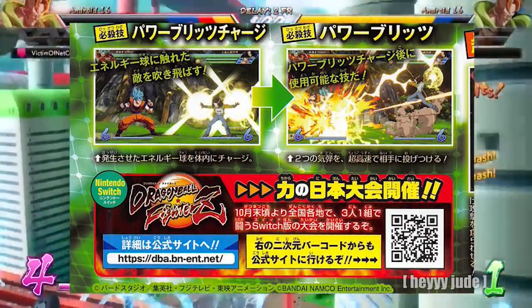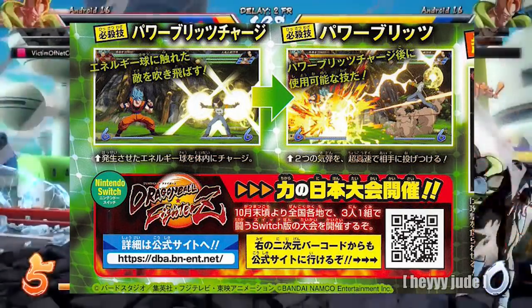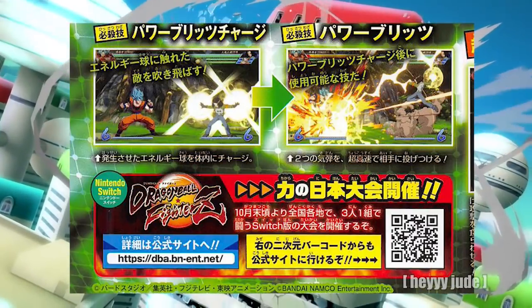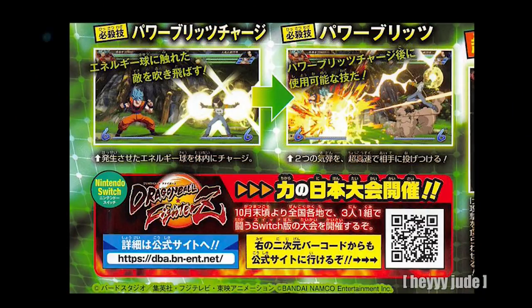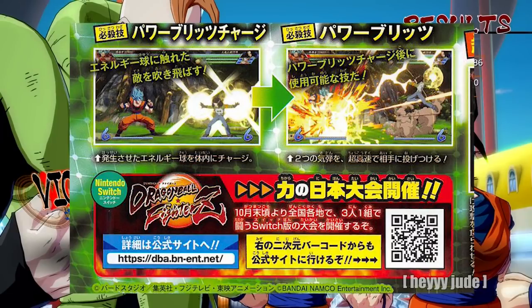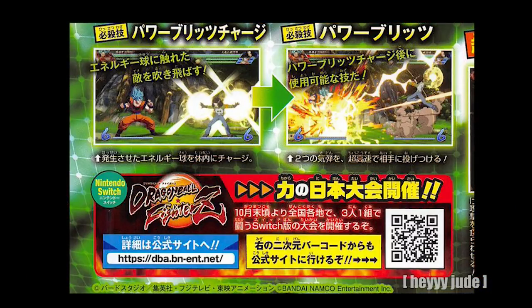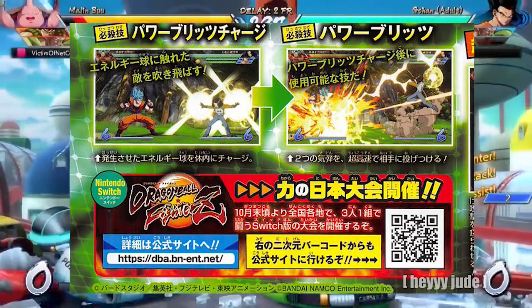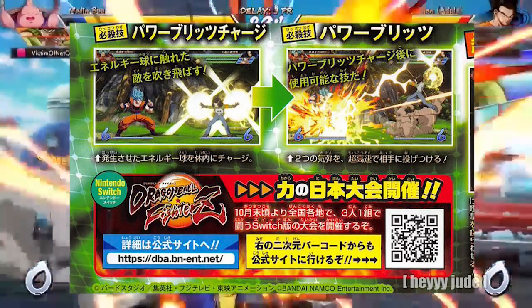This next move — I don't think they actually describe it in the scan — appears to show him with two energy beams that he releases at different times. I'm not sure if you're going to have control over it, but I'm going to assume you are based on what they seem to be inferring. I apologize I can't read the kanji, but it does seem like Android 17's super, or at least one of his supers, is going to be controllable in terms of releasing an energy beam at a time.